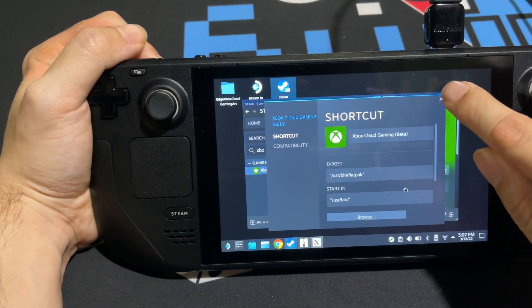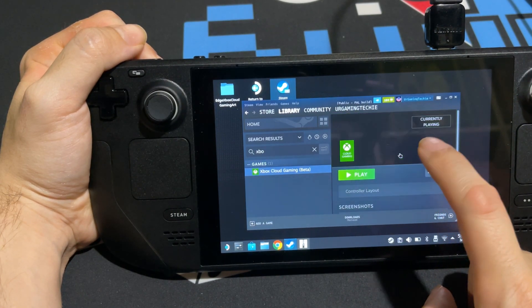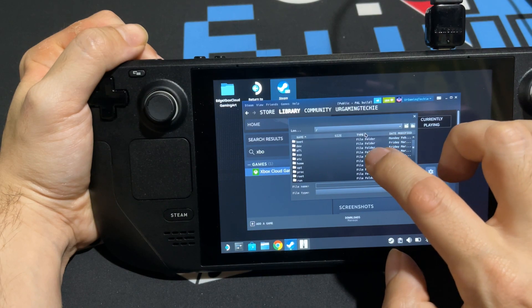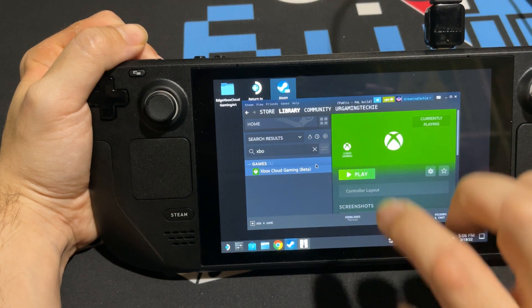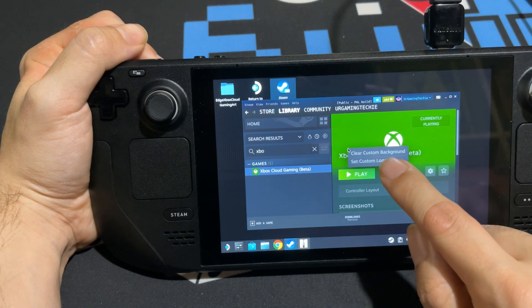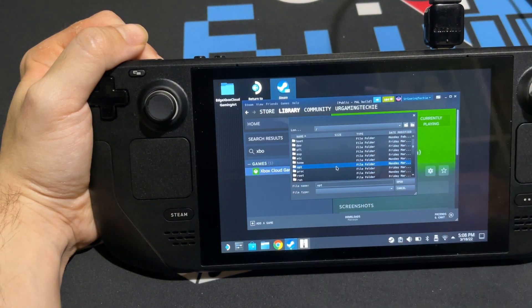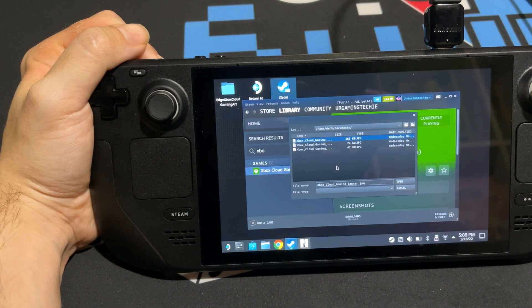With the game icon set, the background will also be gray. Hold down on it and select 'Set Custom Background.' Click the arrow, go Home, then Deck, then Documents, and select the banner image. For the logo, yours will have nothing — hold that area and select 'Set Custom Logo.' Navigate the same way: Home, Deck, Documents, and select the capsule image. Now all artwork is set.